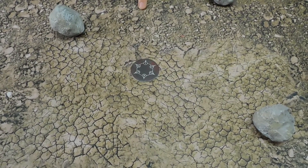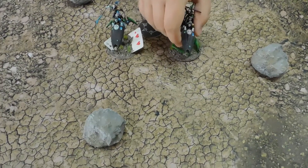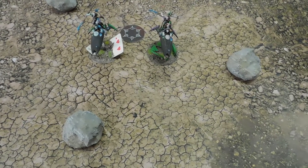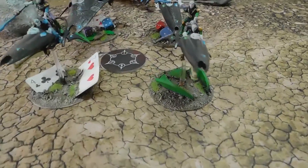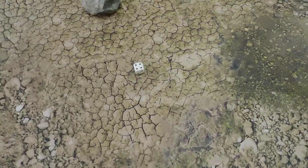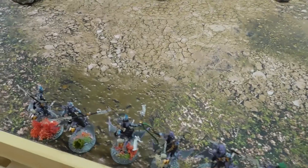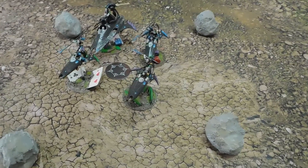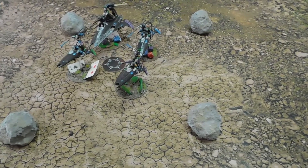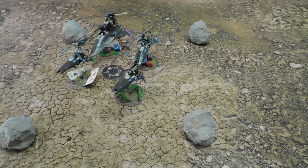I have to set all my models up facing the same direction, within six inches of that plate — any direction I want. After setup, Phil asks if I want to make an adjustment turn — I can turn to face him or away. I'm already facing him, so I'm staying where I am.